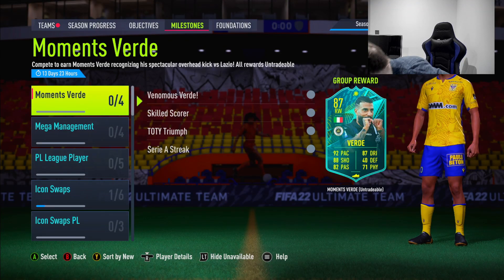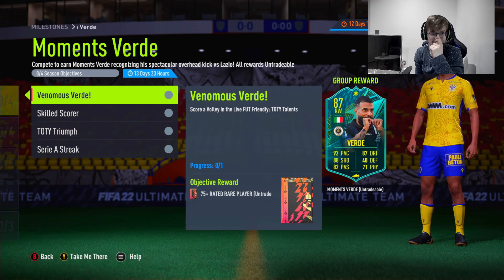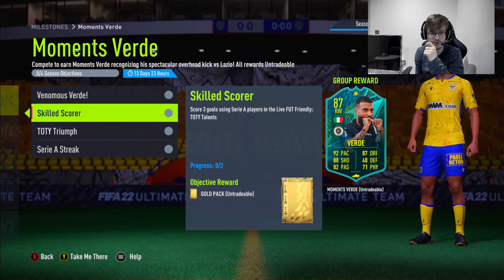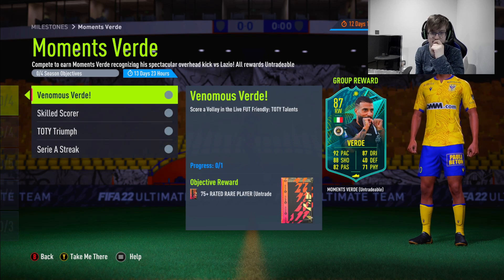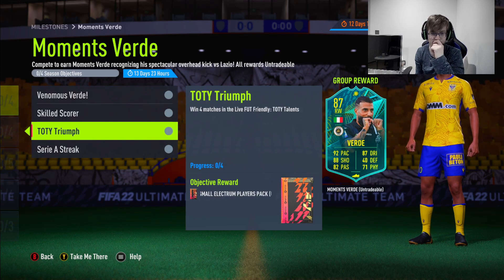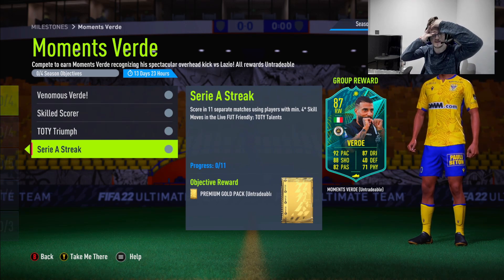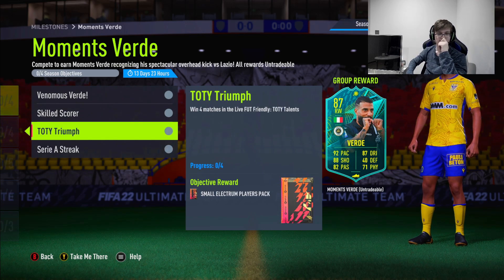We're getting a moment of Verde right here. Look at this guy's venomous Verde score a volley in the friendly team of the year talents - score three goals using Serie A players. These two can be done together: win four matches scoring in 11 separate matches with players with minimum four-star skill moves.